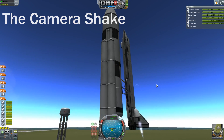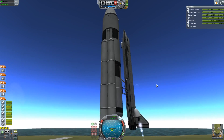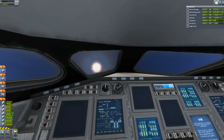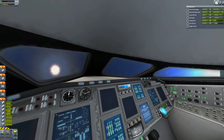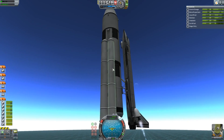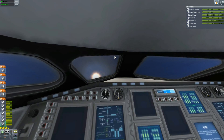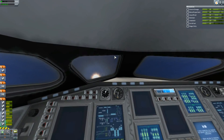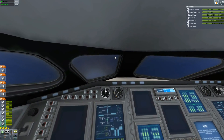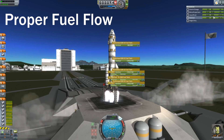The camera shake added to the game gives it a nice atmospheric effect. When there's a lot of thrust on your rocket the camera will start to shake as if it was being filmed, and inside the cockpits you'll be able to see the whole thing shake around as if you were really inside it. Like in the Apollo missions, they used to talk about how you could hardly see what was going on because it was shaking so crazily. It just makes it feel really polished.